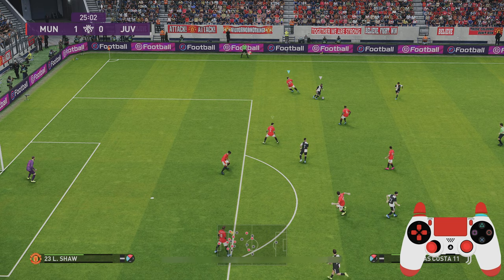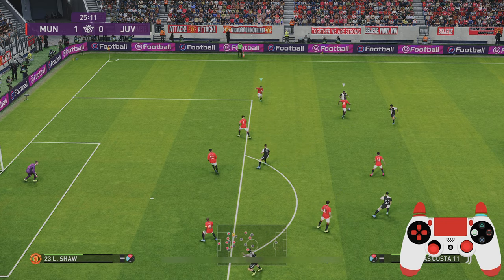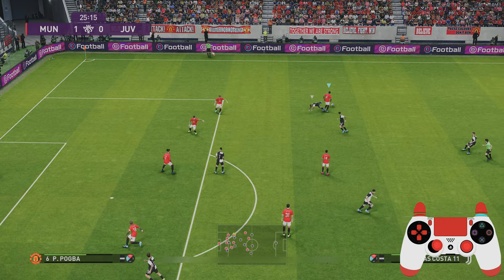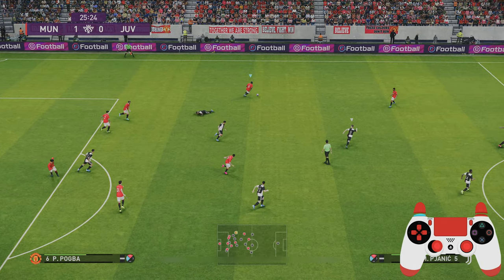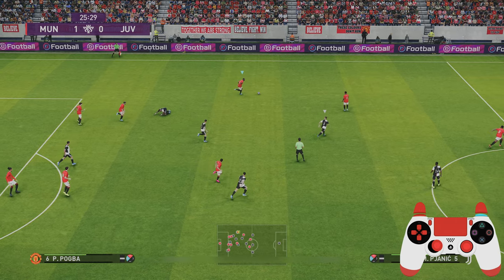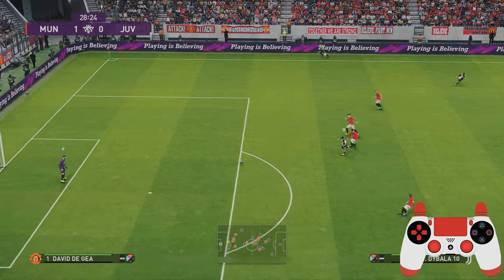My formation is very strong in the center of midfield. You can see here that I force him inside using my left back, apply a secondary press with Pogba, and he's able to win the ball back, leaving Douglas Costa in a heap. You're going to see a lot of examples of that.